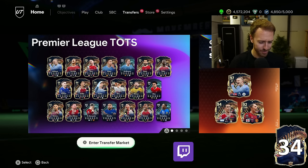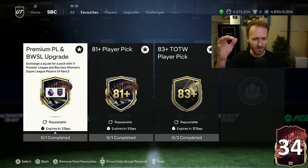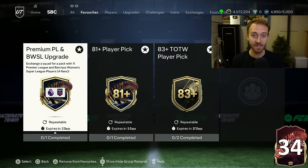If you're excited for the video today, drop a thumbs up and subscribe if you're new. Let's go over yesterday's SBC content as we always do. EA did the business — Monday was mid, Tuesday was great. We got the upgrade SBCs. EA heard our disappointment, they heard our frustration. We got the premium Premier League and Women's Super League upgrade packs — the same ones that were out during Team of the Year — and they are finally here.